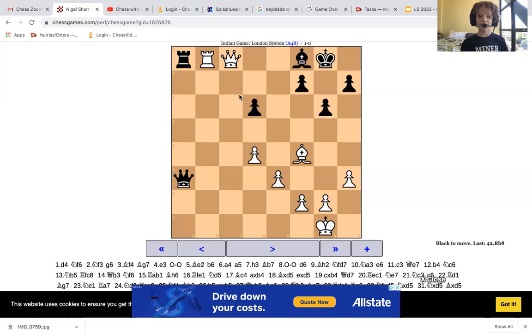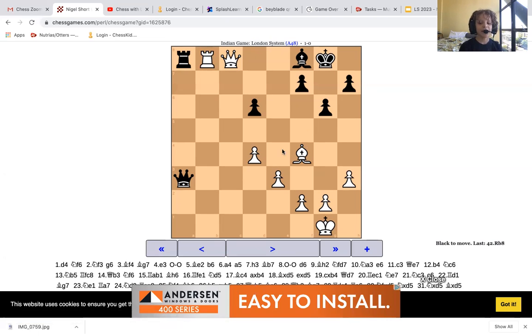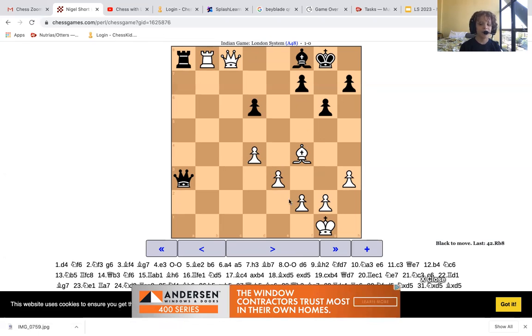White resigned. He resigned because of — if captures, captures — it's Black's turn and we're up a pawn. The king is definitely safer. Even if White sacrifices and is down a pawn, these pawns should overwhelm the bishop.